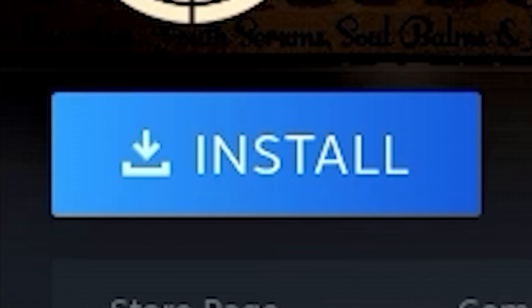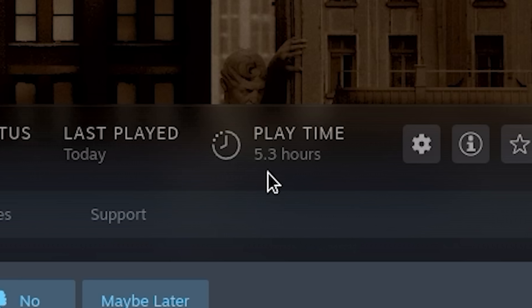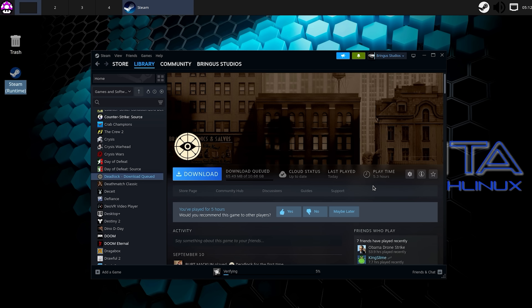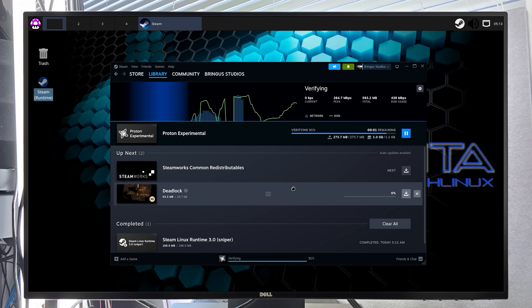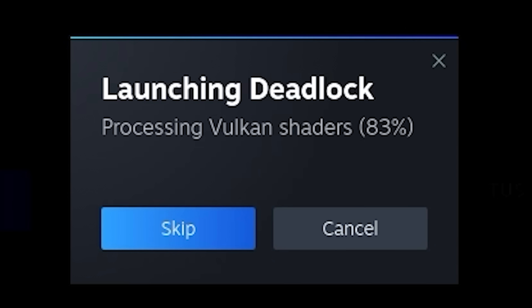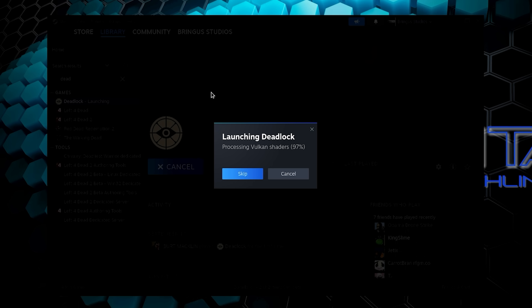Notice my playtime of 5.3 hours. This is wrong — the 0.3 is mine, the 5 was not me. Definitely gonna Deadlock in some wins. We did have to get Proton? I thought this game was Linux native. It runs on this computer via Steam Play. It's actually just launching. Are we that lucky? There's no way.